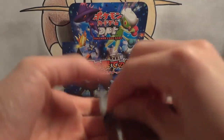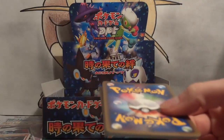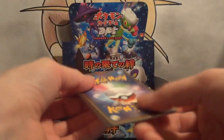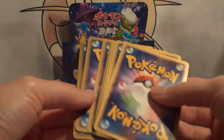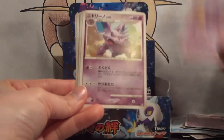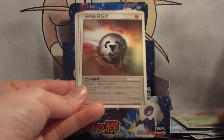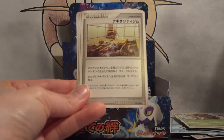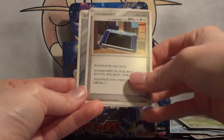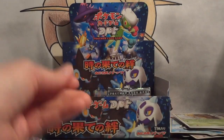I wonder how many non-holo rares are in the set — I've already pulled quite a few. Japanese sets are sorted by type rather than by rarity, so I can't just look at the list and figure it out. Koffing, Nidorino, Turtwig, Weedle, Special Metal, Sunny Shore City Gym maybe, SP Radar, and Metal Energy.